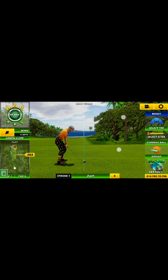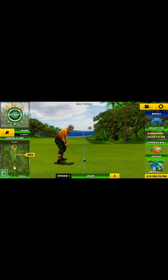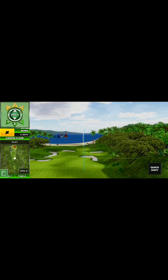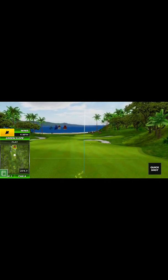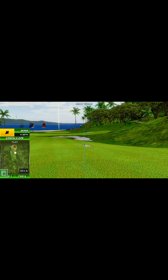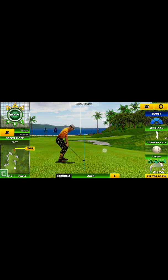All right, here we are. We're going to do the nine-hole campaign here for the expert division. The key thing to know is we got to get at least six under to earn all three stars. It should be relatively easy to do following my tips and strategies, and especially as you get to level up your clubs, you're going to find that much easier to do.